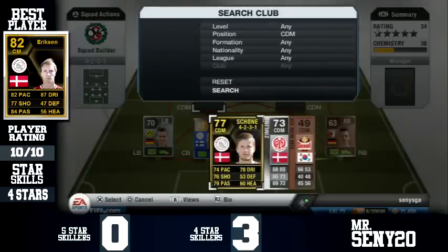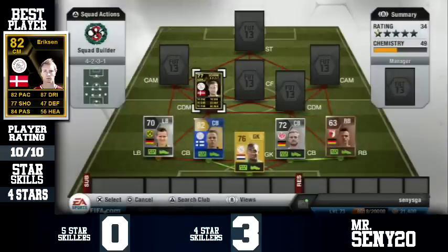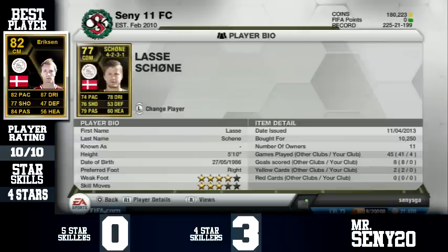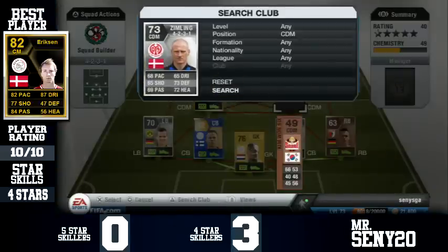Left centre defensive mid is Lass Schoen — the first inform of this team. He's actually a very good player. His work rates are medium/medium so I decided to put him at CDM — he's originally a centre mid. He's going for a discard price around 10k. He's got 74 pace, 78 dribbling, 76 shooting, 79 passing, 4-star weak foot, 3-star skills, and really good defending. He's a really good player and I actually really enjoy playing with this guy.